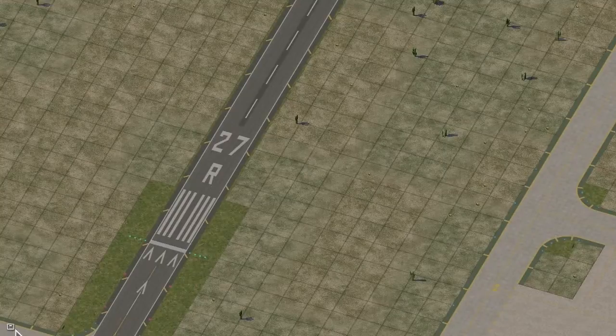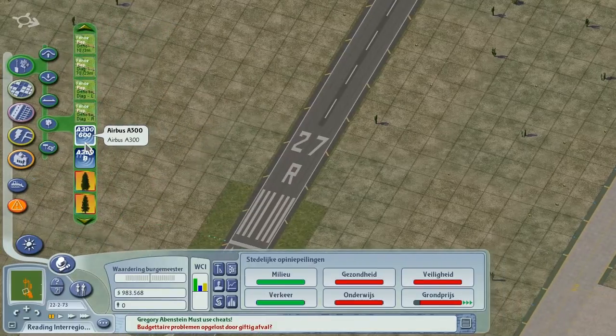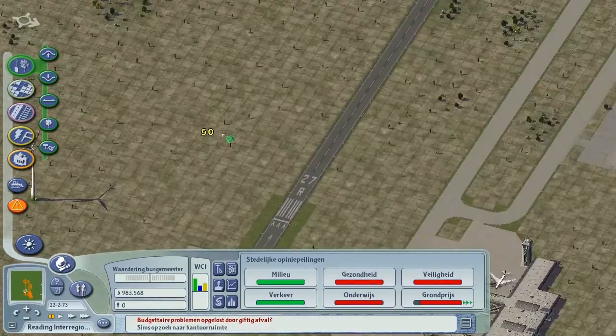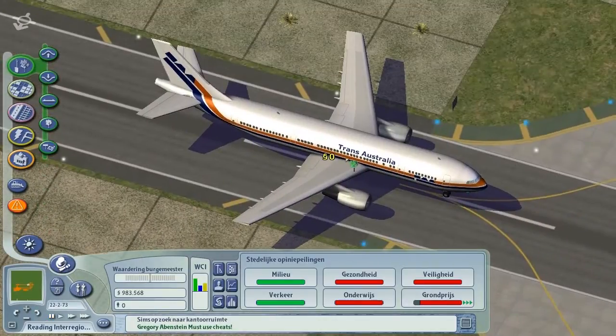I did want to try out something. Someone told me that I could plop airplanes, and apparently you can. So you have Airbus A300 and Airbus A300, so let's see. Where shall I plop this? Maybe over here? Trans-Australia.